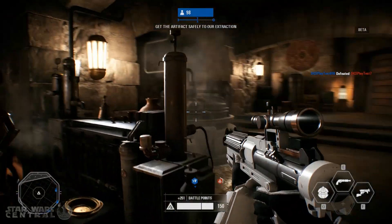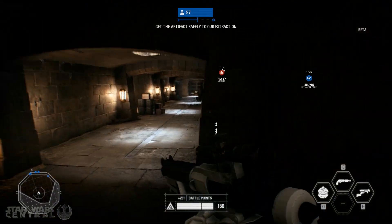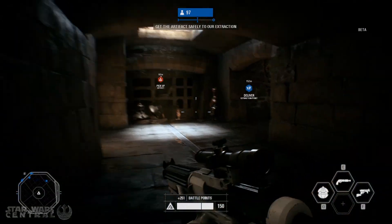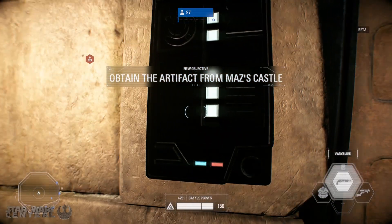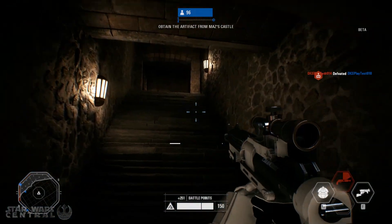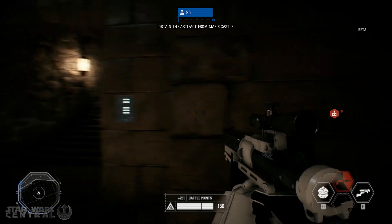There are one or two things about the map I didn't like. The lower area of Maz Kanata's Castle is not really that useful. My guess is in other modes this area will be used more, but in Strike where it's only 8v8 there really isn't much point in going down the stairs. They could change this by moving the objective — the artifact — into the basement, but I understand why they didn't because that's far too small a choke point. So in terms of balancing, keeping the objective upstairs was the right decision.